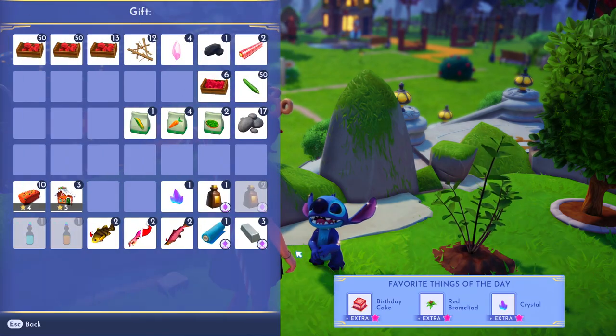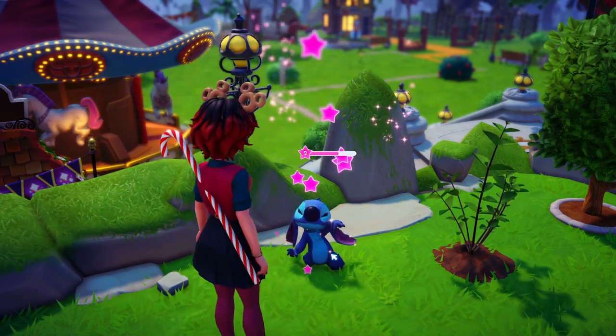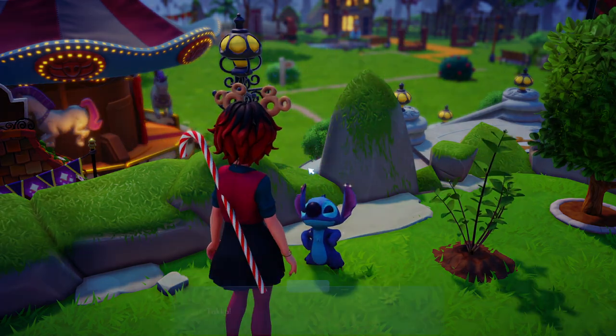Once you get Stitch on your valley — which is a whole process, so if you haven't done that, check out my video on that right here on the screen — you'll need to level him up to level 2 so you can start his quest line and also hang out with him.